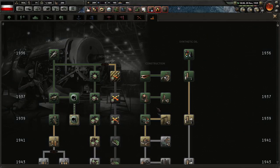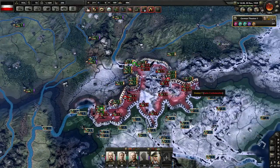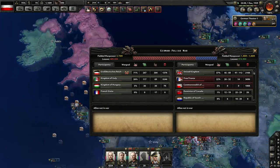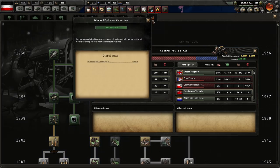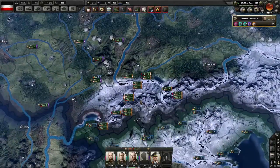Construction — nice. Let's get improved resource gain efficiency. We have a really good population as well; we've barely lost any men. In this entire war we've only lost 137,000 men. Advanced Equipment Conversion — beautiful. We're going to hold on to that for the 1940 research bump.